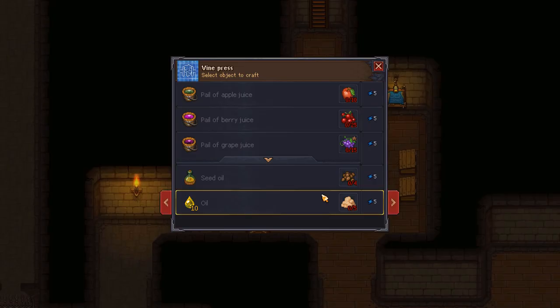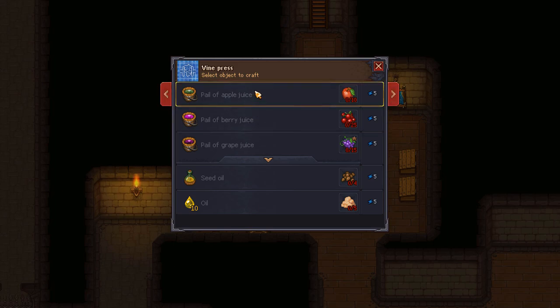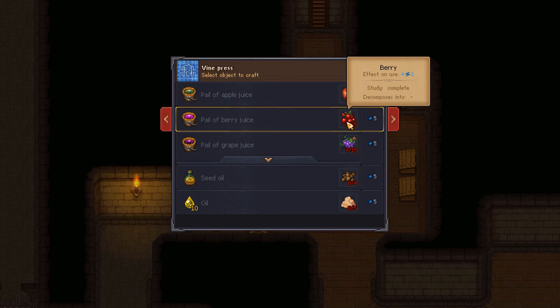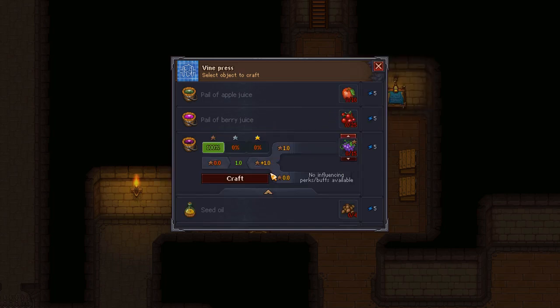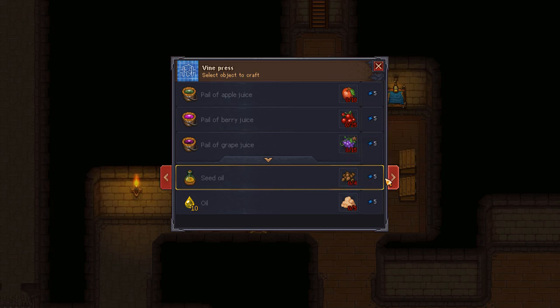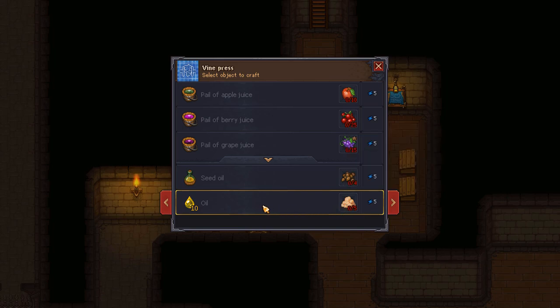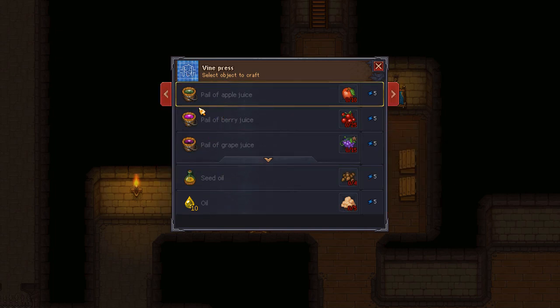The way this would work is you start with the wine press. Vine press — pail of grape juice, pail of berry juice, pail of apple juice. I might start focusing on getting some more berries so we can test this thing out. The grape juice can have varying qualities depending on the grapes you put in. Seed oil can be made from hemp seeds and regular oil can be made from fat — all at the vine press. It's kind of funny how you can use a vine press to squeeze oil out of fat.